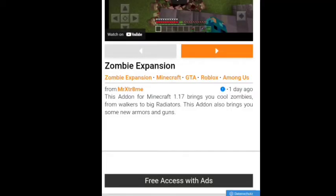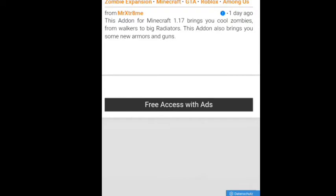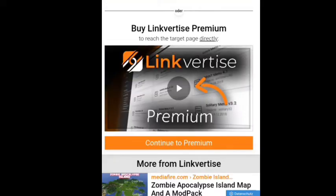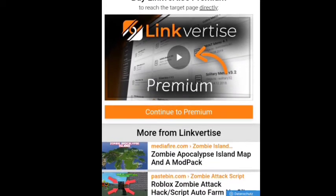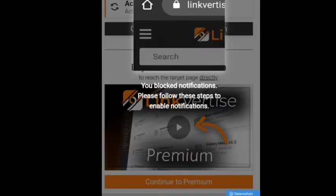Alright, so when you click this link, you reach right here at this page. So that basically shows you the lovely free access. Just press that. And so now it will basically reach right here. So what you have to do is press this, activate notifications.